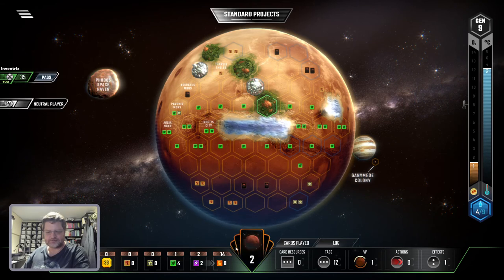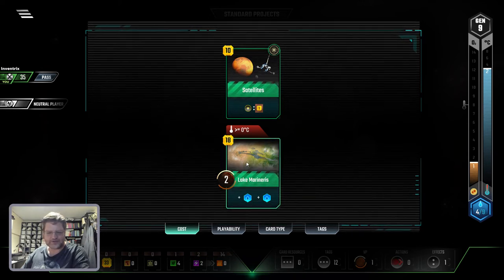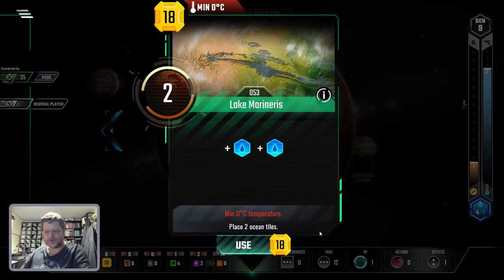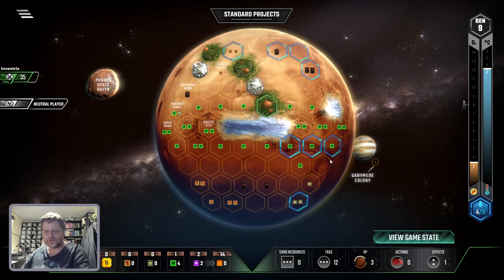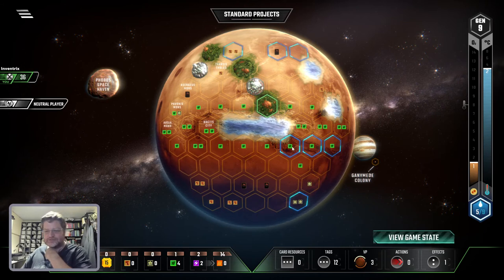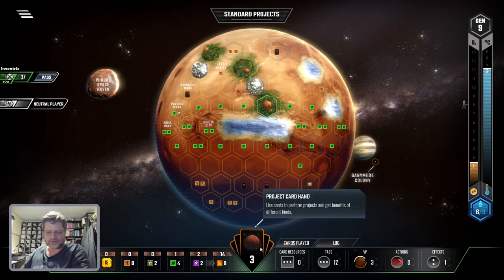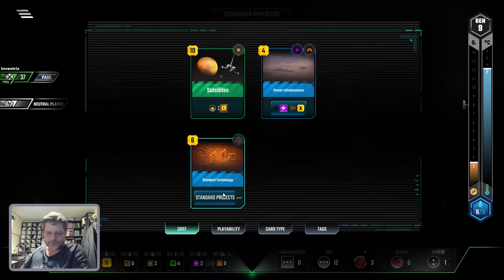Plants, and one more temperature. Temperature is almost full — I need a lot more oxygen, so let's put more plants down. I have four out of my nine waters. Let's put down this and get two more waters. These are plants — four, five, six, seven. This gets me two metal, this gets me two titanium, and this gets me two cards.